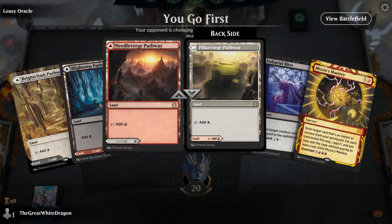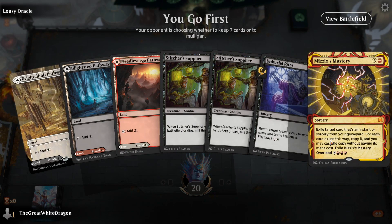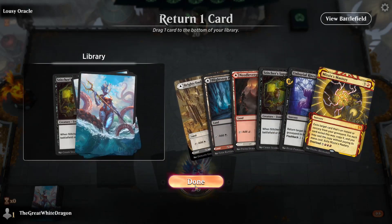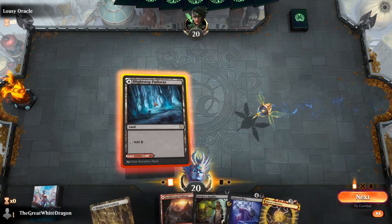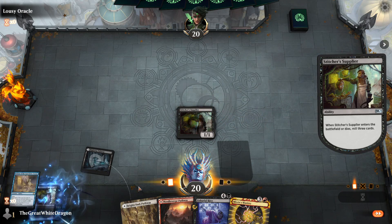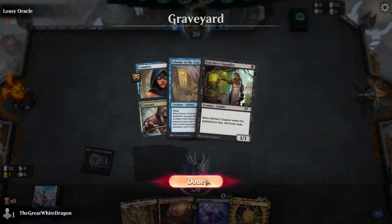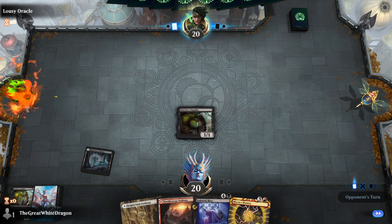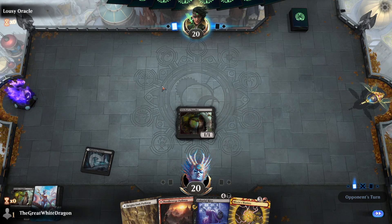This hand is actually a lot better technically. What do we want to ditch? Probably Stitcher's Supplier — but do we actually want to play it on turn one? Remember, Stitcher's Supplier on turn one is always literal bait. That was actually perfect. If I just now get something to discard cards and get Unburial Rites in the graveyard, we're absolutely golden.